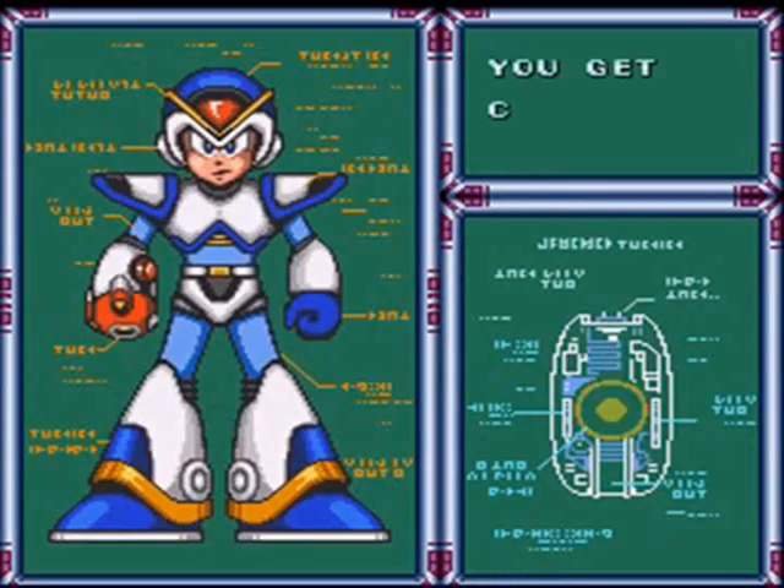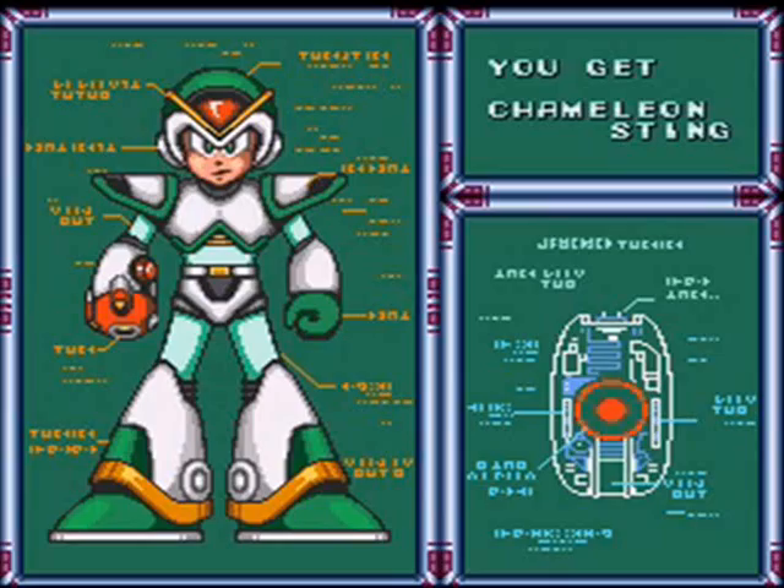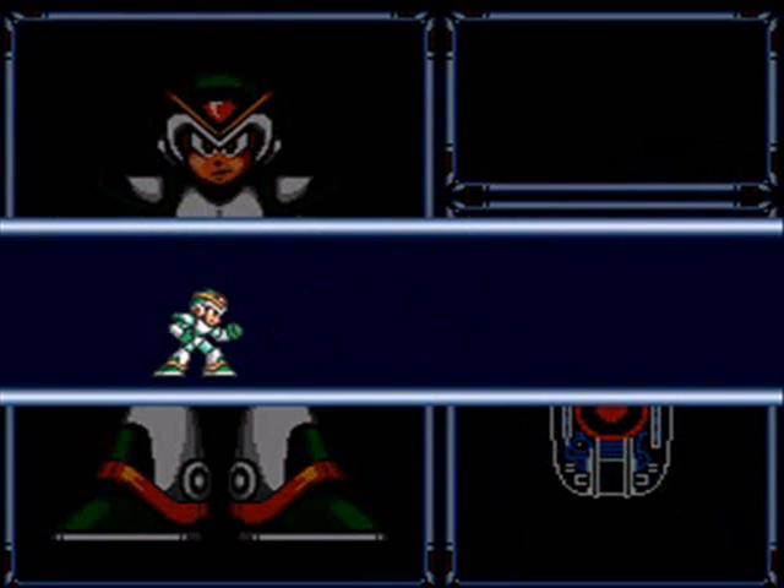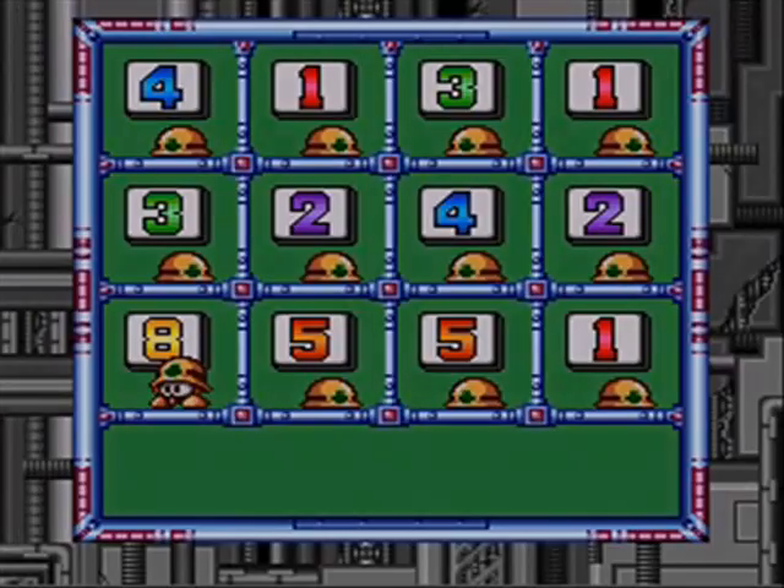If you don't have his weakness, though, you have a lot of dodging to do and a lot of keeping your eyes open. But we got Chameleon Sting, which is basically a three-laser shot. Great range, great for taking out enemies. It's awesome.